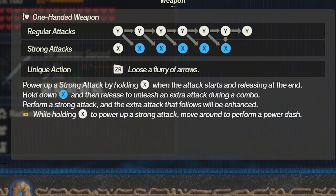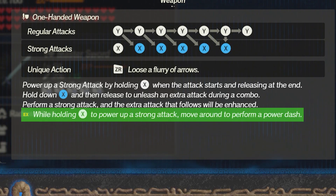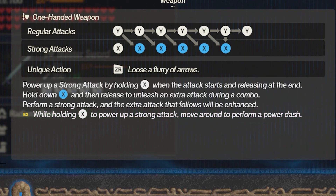Now Link gets this EX Enhance Ability: while holding X to power up a strong attack, move around to perform a power dash.